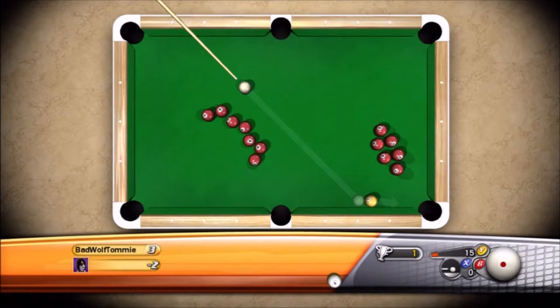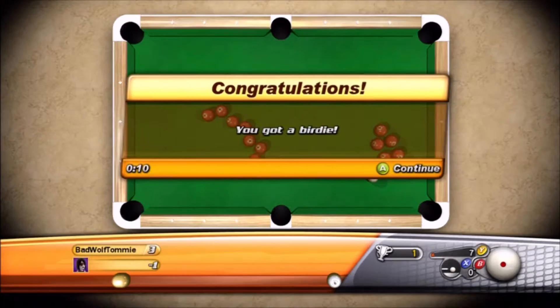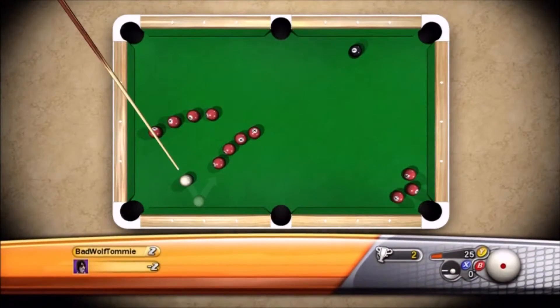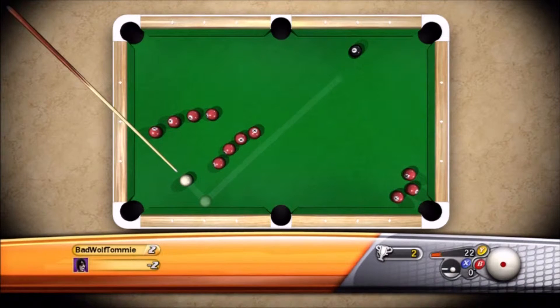Pay a lot of attention to the powers in this game. You really have to finagle with the Y button to adjust the power — you hold down Y and move the left stick. It's not a very good mechanic; it's not very responsive. A lot of the trick to most of these holes is just hitting the balls in play without actually hitting any of the red balls.